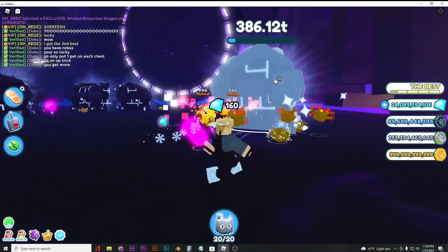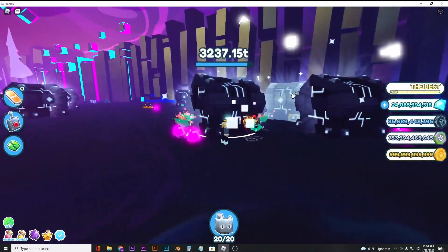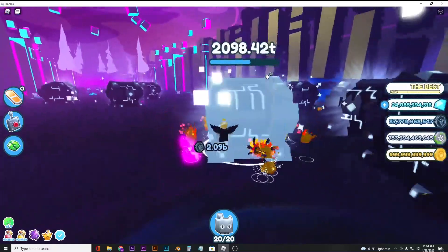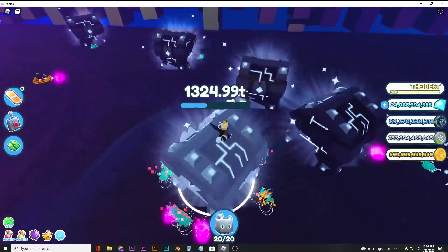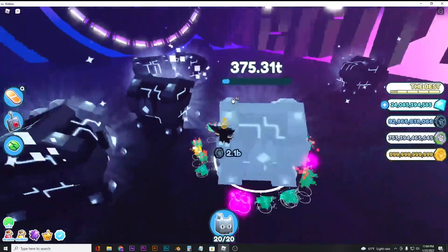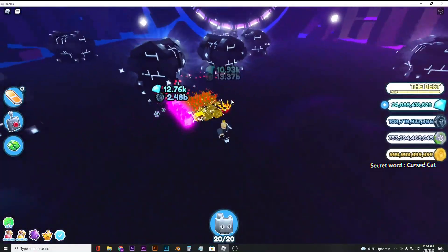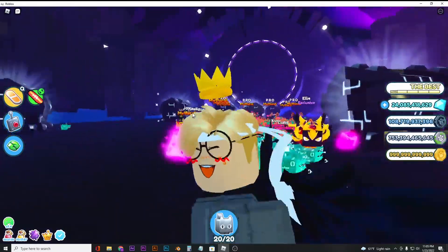That is basically the method guys. As you can see, it lowers the HP of the chest pretty fast — it destroys the whole chest in less than 30 seconds and gives over 30 billion tech coins. Sorry, not gems — tech coins!